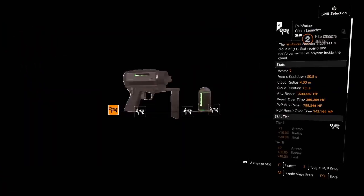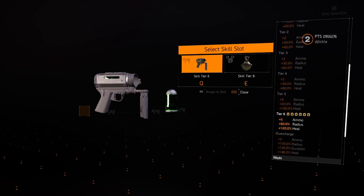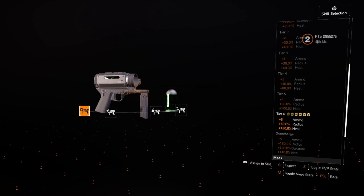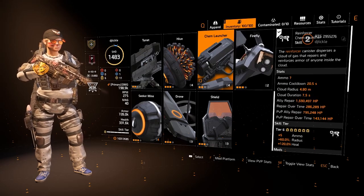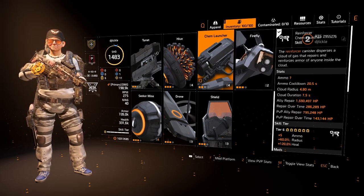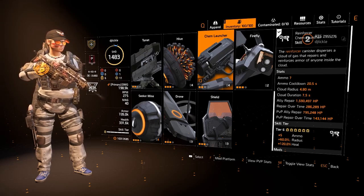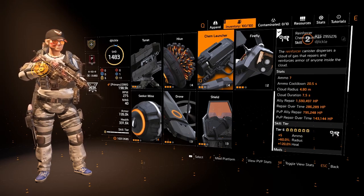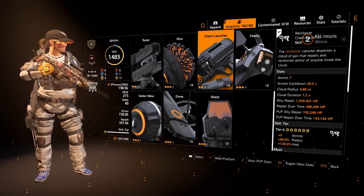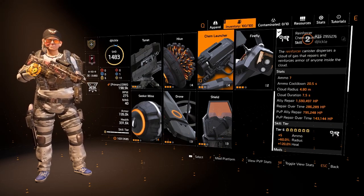For skills, I've gone with the Chem Launcher. We're tier 6 so we get 5 ammo, 60% radius, and an extra 120% heal. Looking at the stats: 7 ammo, ammo cooldown of only 20.5 seconds, radius of nearly 5 meters, duration of 7.5 seconds, and it repairs for nearly 1.6 million — which is absolutely crazy.